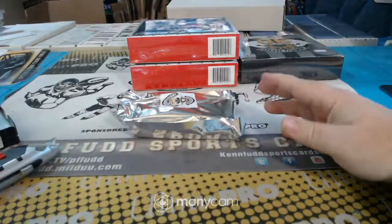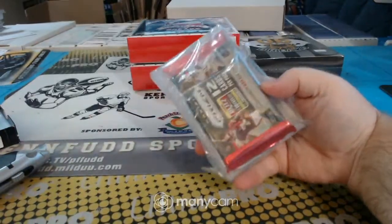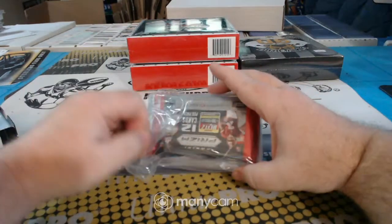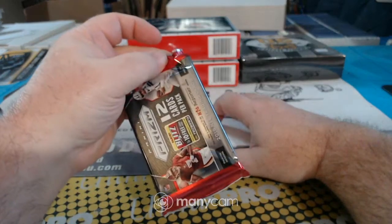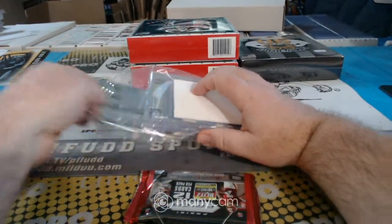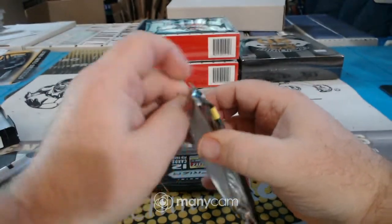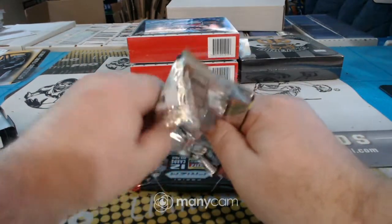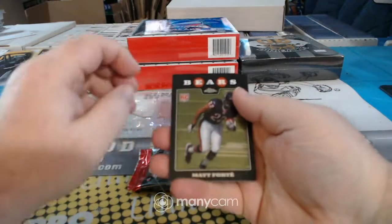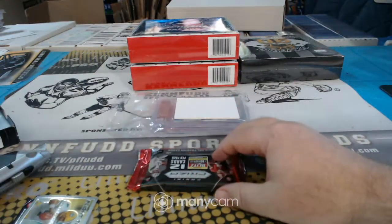Football! Prism Jumbo — looks like this year's. And 2008 Topps Chrome. I only had two breaks scheduled tonight, Nathan, and this is the second one — they just filled really quick. Matt Forte rookie, Glenn Dorsey rookie, Brett Favre insert and base card.